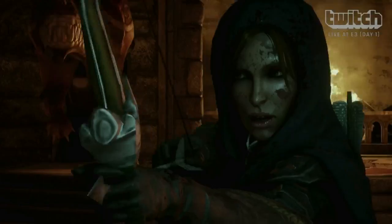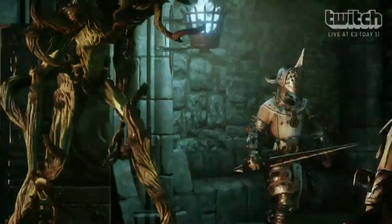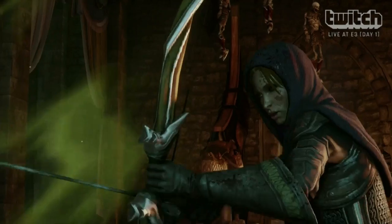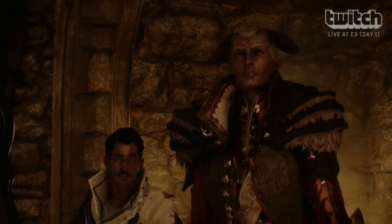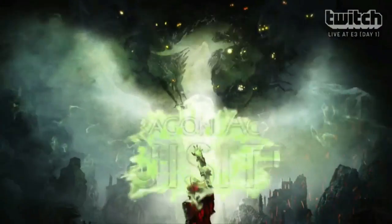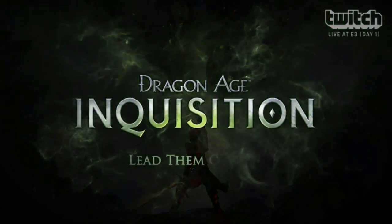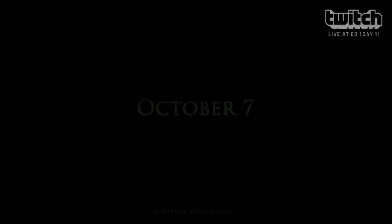Can we customize our followers' looks with armor? Yeah, you can actually swap armor in and out for them — they'll change appearance. Bull is actually wearing a set of plate mail different from when he started in the demo. So how wide is the variety of armor and weapons? It's pretty big. You can craft them yourself, and with weapons you can swap out the hilt, the blade, and sometimes an arm guard as well.